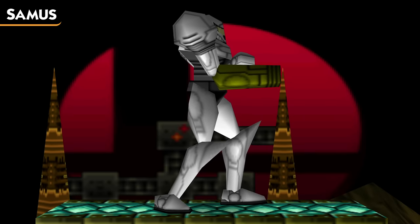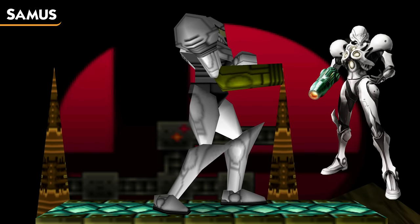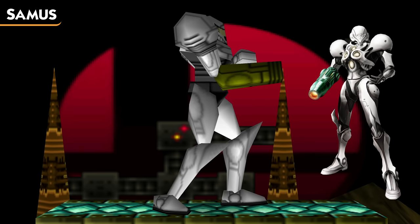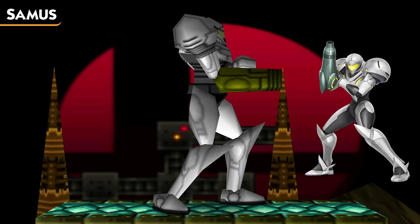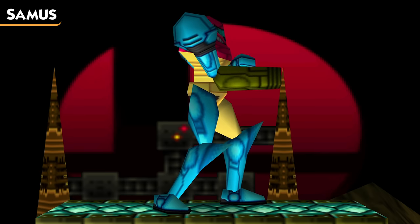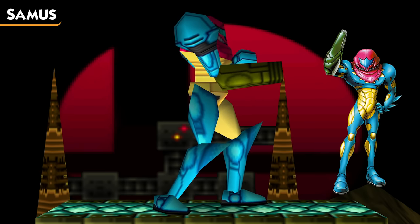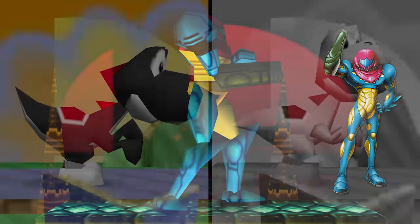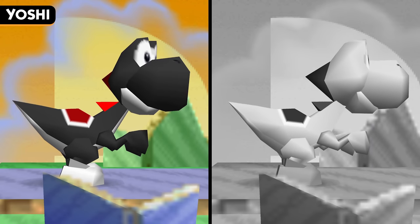For Samus' first new costume, Smash Remix gives her the Light Suit, a suit from Metroid Prime 2 Echoes for the GameCube, and one of the possible colors that Samus can have in both Smash 4 and Smash Ultimate. The second new costume is one Samus first officially got in Super Smash Bros. Brawl, the Fusion Suit, which comes from Metroid Fusion for the Game Boy Advance.